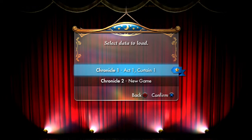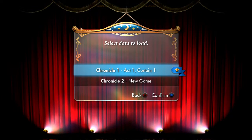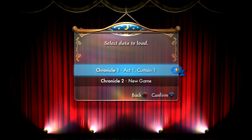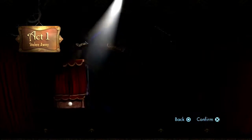Hey everybody, this is Jerichos and welcome back to Puppeteer. Last time we finished the story, defeated the Moon Bear King, and restored peace to the moon. You can see we've got a nifty little star on our save file. But we're not done — there's a few more things still to do. So let's hop back in and take care of some loose ends.